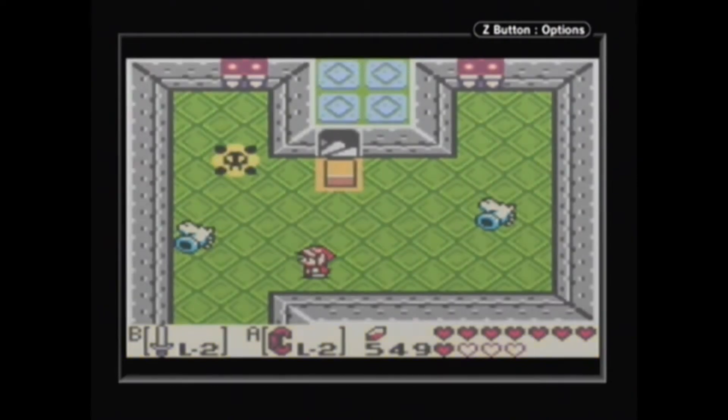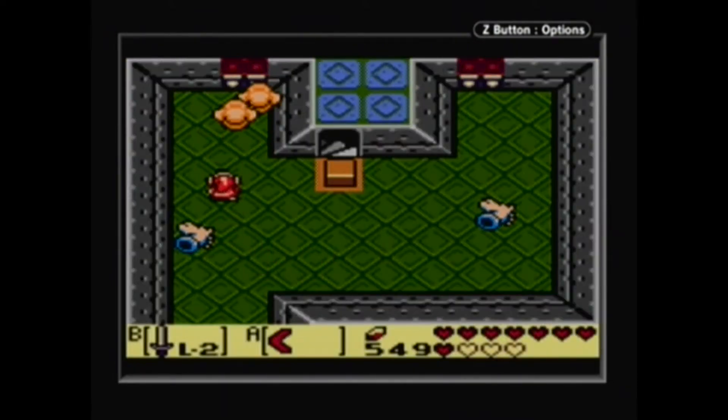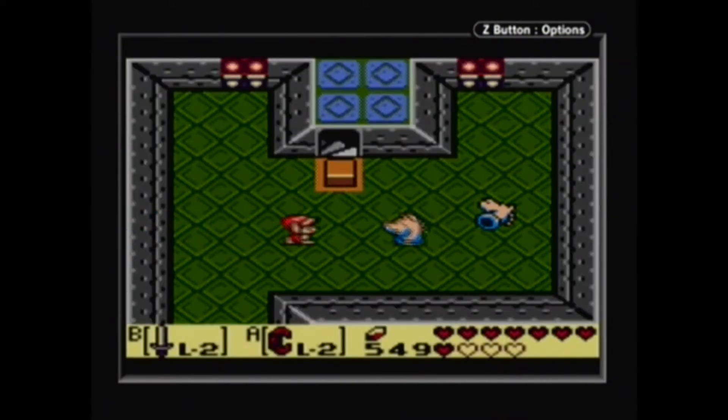Well, I got one of them. Can I get rid of that? I have a boomerang, let's give it a try. Sweet. You see, the boomerang in this game is really awesome. These things aren't. I don't know why they have to come back.